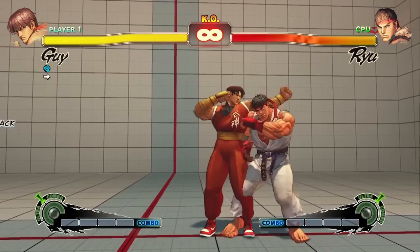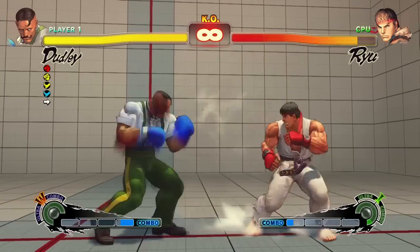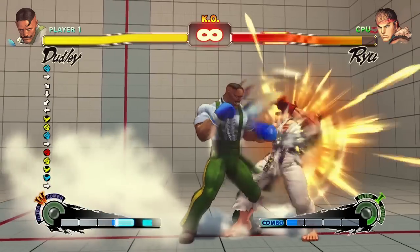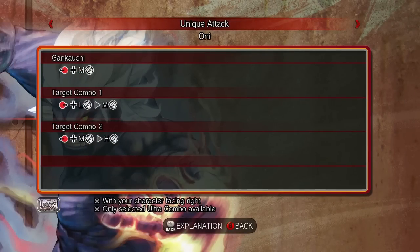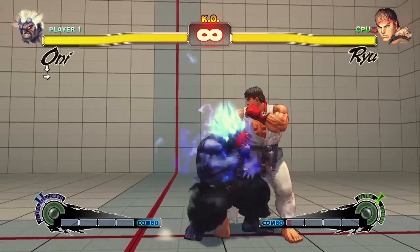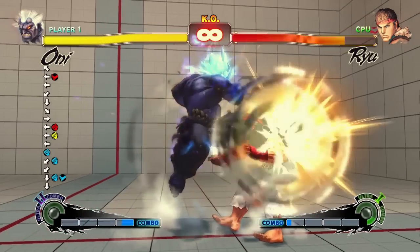Target combos are specific attack buttons that are chainable or interruptible into other specific attack buttons. Essentially, target combos get to break the rules of what is allowed to chain. Some target combos are even special cancelable. If a character has target combos, you can find them in the command list under unique attack. Most characters do not have target combos, but the ones that do usually get a lot of use out of them. Oni and Dudley can use their target combos to easily string attacks together without having to rely as much on difficult links.